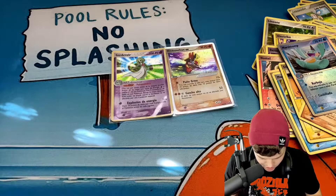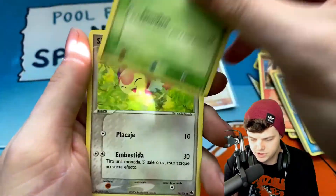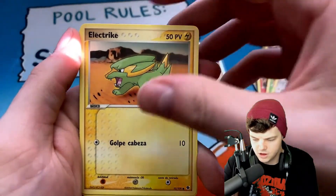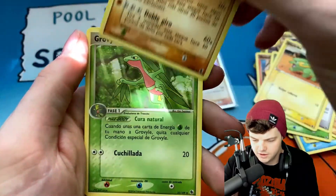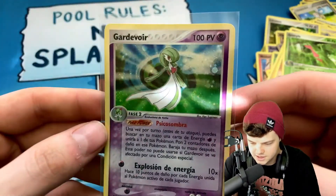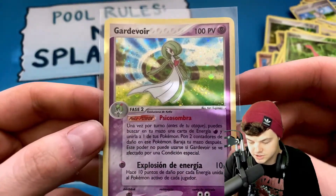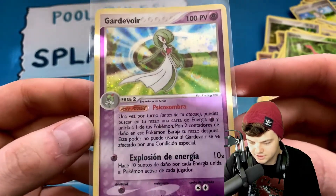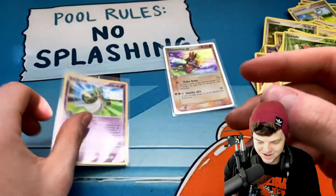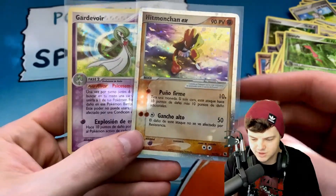Last pack — please, I just want one more holo. I don't think we're gonna get an EX. We got Shroomish, Skitty — the EX would be right here, the holo would be right here — no holo. Donfan and a Grovyle to end it off. That holo pattern is super pretty with this Gardevoir. The Poke-Power is 'Explosion de Energia' — Gardevoir is about to just explode your mind! Here are the two big pulls for the day out of 10 packs — I'm extremely happy with that.